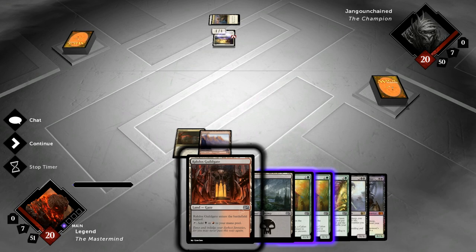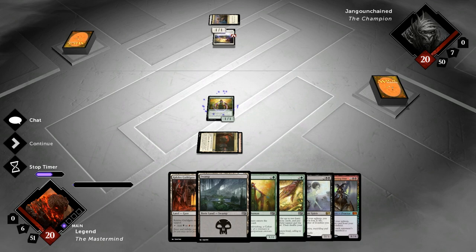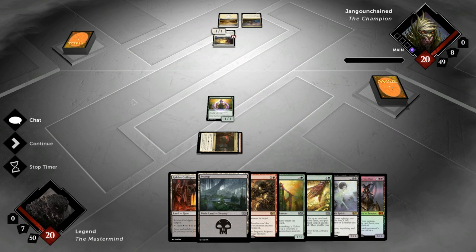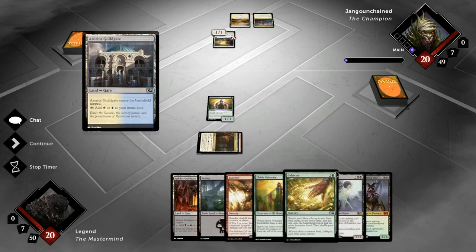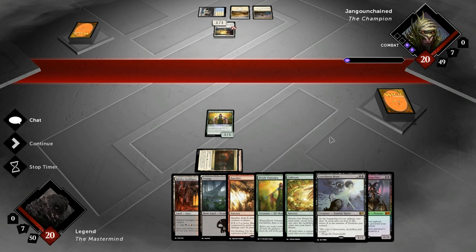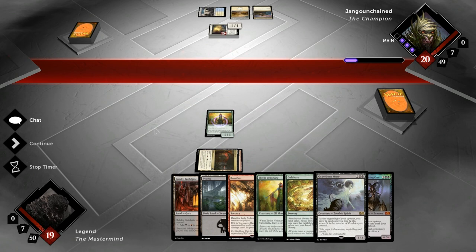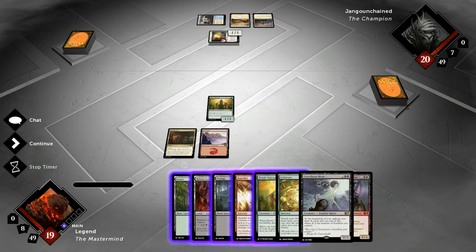Let's play the Mountain and Visionary — we drew Banefire, not great against Squadron Hawk, but at least our opponent is going to spend a few turns casting Squadron Hawks unless he has something better to do. Next turn we Cultivate for sure, and then we just try to play out the Graveborn Muse as early as possible to start generating card advantage. The opponent looks to be on some kind of blue-white control deck, and there aren't many ways to deal with a Graveborn Muse — cards like Reprisal don't kill it, for example.